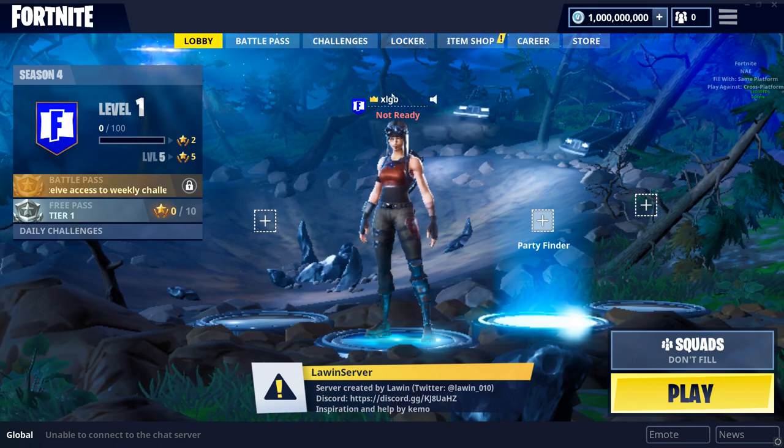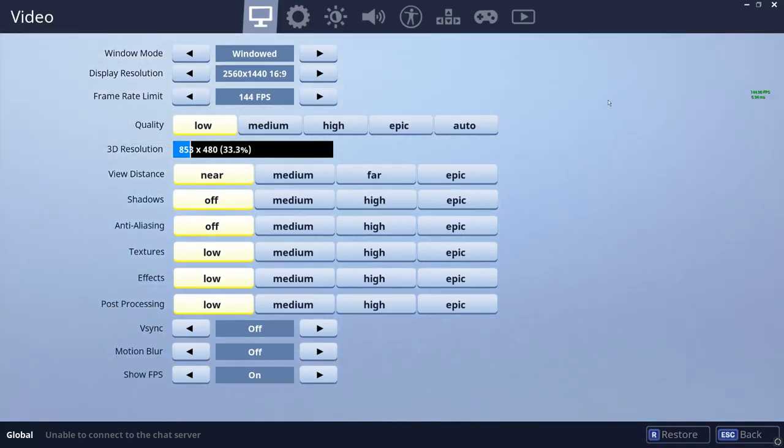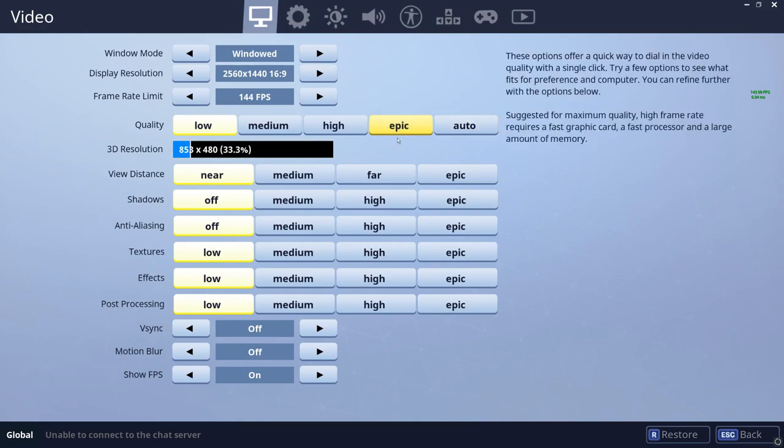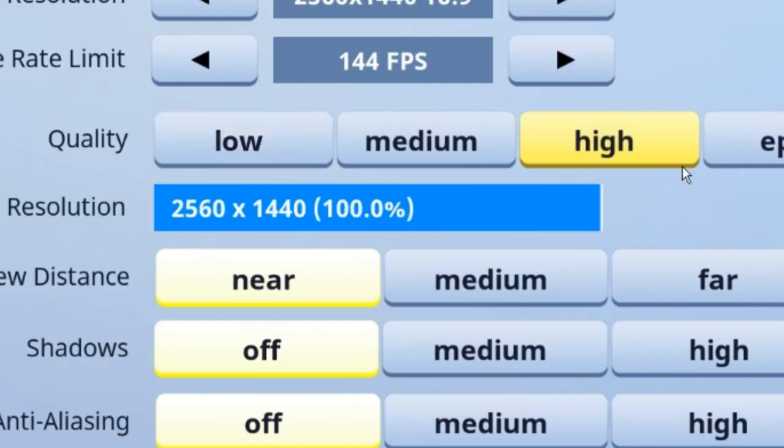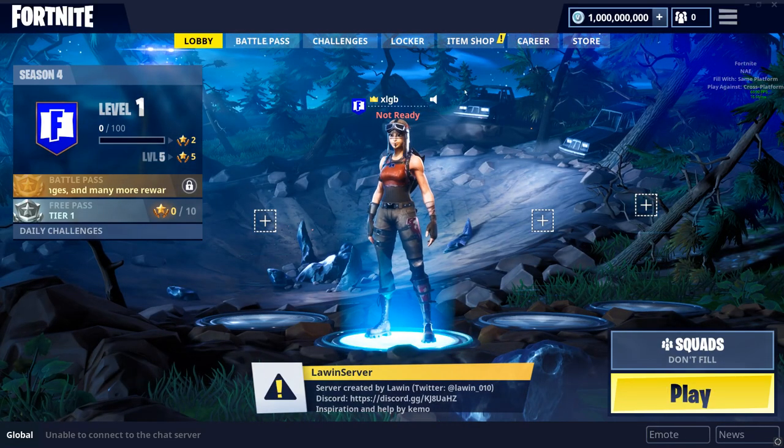It looks like we're inside the lobby right now. The quality is really low — I'm going to put that up, probably some sort of glitch. Oh yeah, everything is on low. Let's put the 3D resolution up to high and put everything on epic. And there we go — looks so much better now.